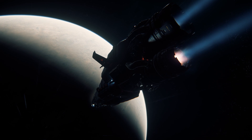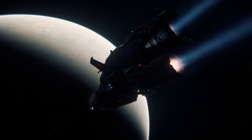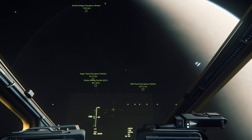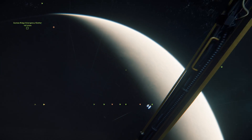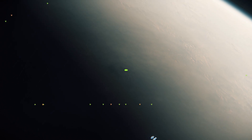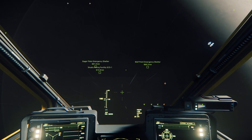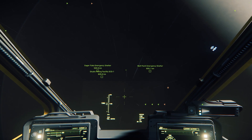Of course, that begs the question: how exactly do you measure the size of a moon? Well, there are actually two ways to do it, and I'll be doing both just to make sure I get my numbers right. The first is actually the most straightforward. Each moon has a navigational beacon. This beacon sits exactly in the center of the core of the moon, so by simply landing on the surface of the moon and measuring the distance from the beacon to your location, it will give you the moon's radius — the exact measurement you need to calculate all of the moon's other metrics.